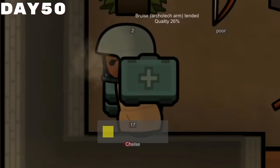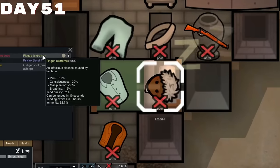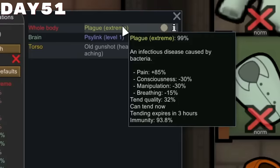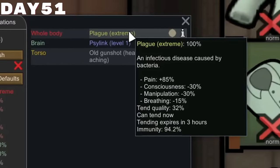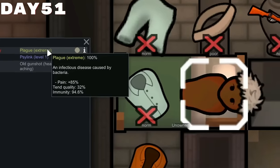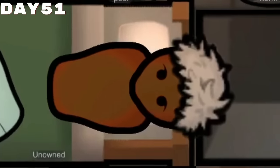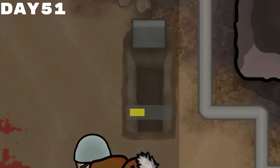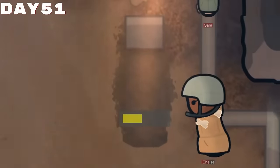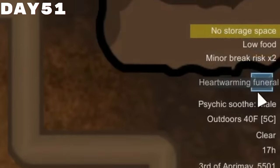Once again, I feel that I came extremely close to ruining my very own run, but I suppose that is the purpose of the boss battles — to really spice things up. Unfortunately, Freddy's plague was a bit too much to bear and he ended up succumbing to it. I truly feel this was a direct result of having to deal with the boss battle, as his immunity was so close, and if he got to rest a bit more he would have survived. We ended up digging a shallow grave in the sand for him just above the base, and we honored his life in the form of a funeral, which turned out to be quite heartwarming.